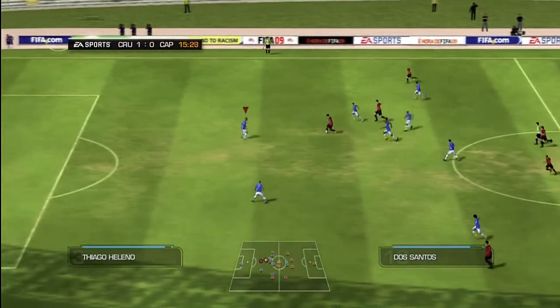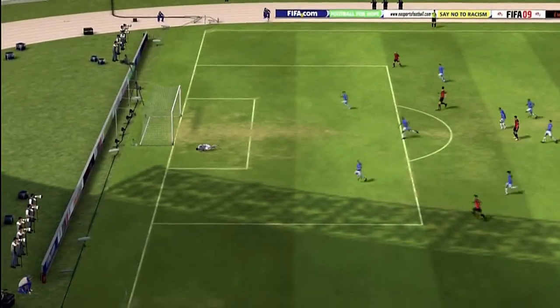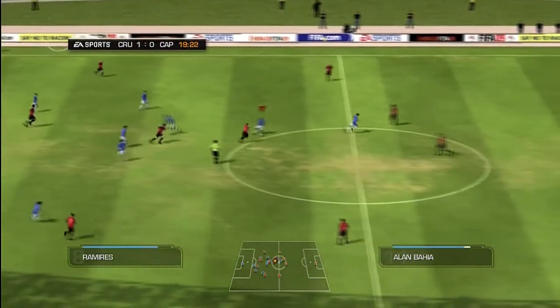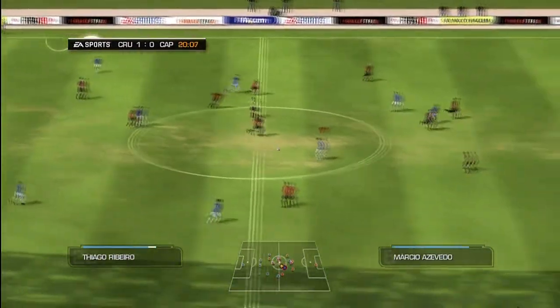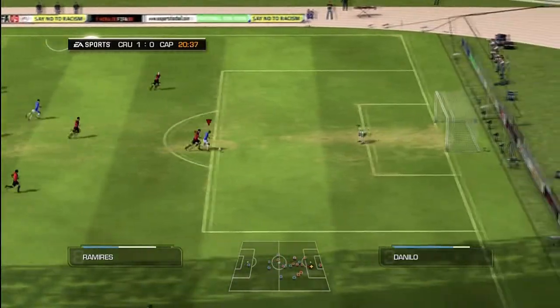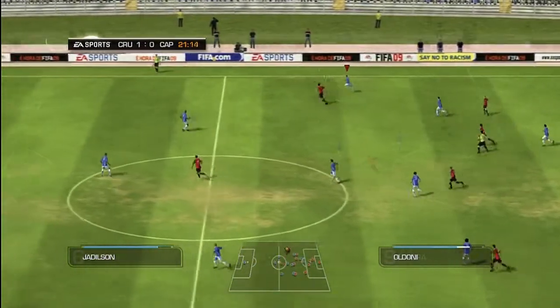He heads it on to his team-mates. What a chance! He's failed to hit the target. And he goes with the tackle. Can't keep the ball. Great movement off the ball. That's a nice pass, in at the keeper. No danger after the save. Finally the pressure is over. They've got the ball away.